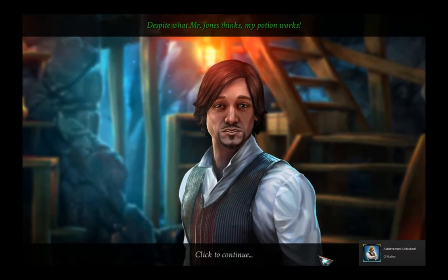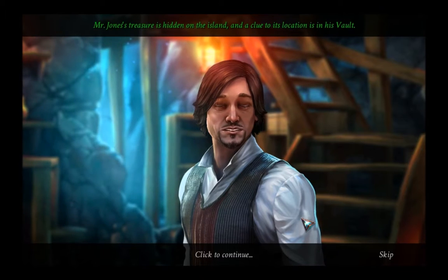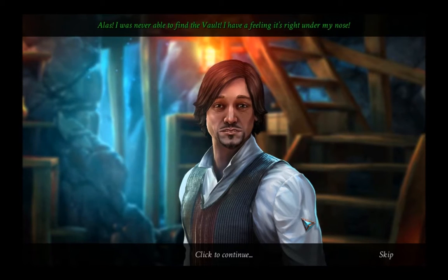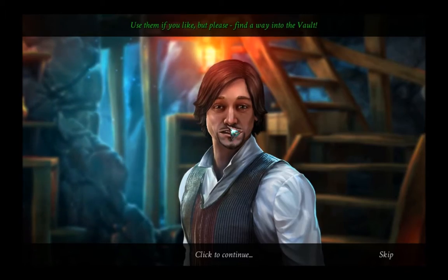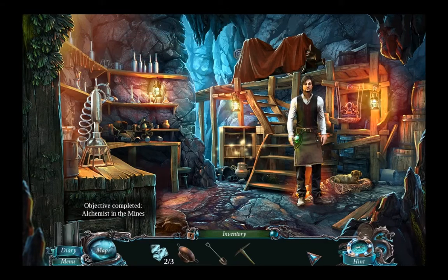Despite what Mr. Jones thinks, my potion works. The missing ingredient must be Davy Jones' secret treasure. Mr. Jones' treasure is hidden on the island, and a clue to its location is in his vault. Alas, I was never able to find the vault — I have a feeling it's right under my nose. I've gathered many items that may open it — they're all right here. Use them if you like, but please find a way into the vault. You've got a mustache right there — right under your nose! It's a mustache. It's also your cake hole where you put your cakes.